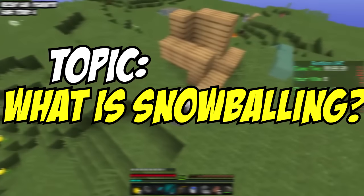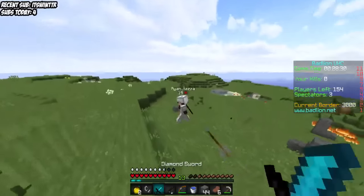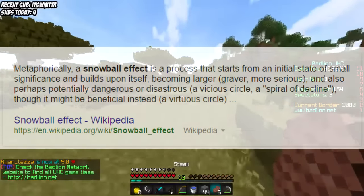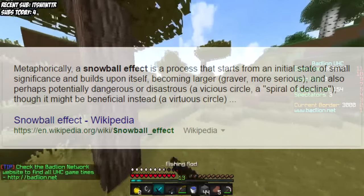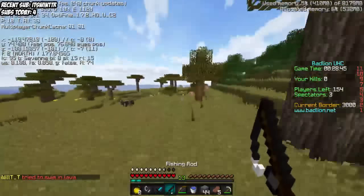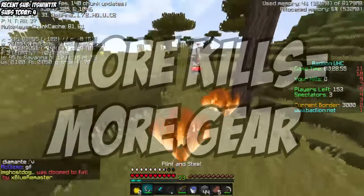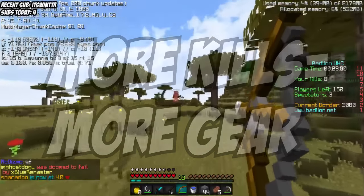So what is snowballing? Before I begin speaking on how to snowball, snowballing can be explained by the snowball effect. By definition, the snowball effect is a process that starts from an initial state of small significance and builds upon itself, becoming larger and potentially dangerous. In terms of UET, snowballing is when you go to the center of the map at 0-0 with minimal to decent gear to kill other players for their gear, getting more and more stacked. The more players you kill, the more stacked you'll get, slowly increasing your healing and diamond armor until you're one of the most geared in the game.